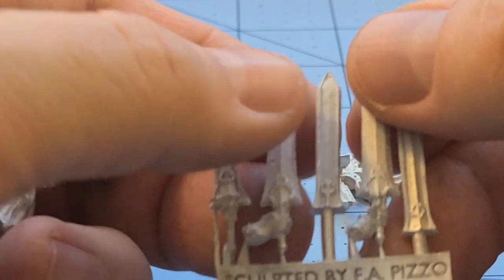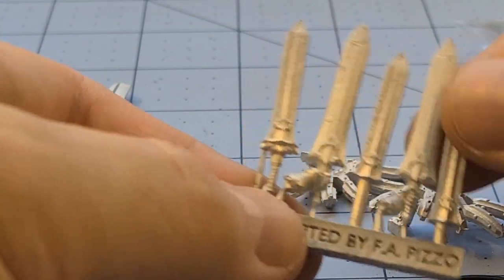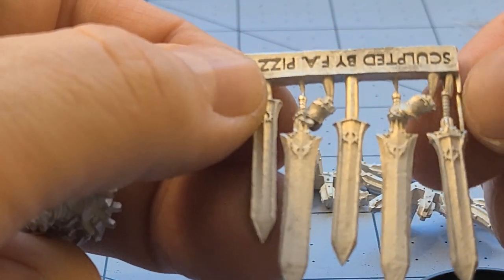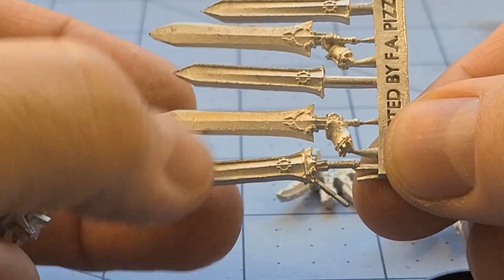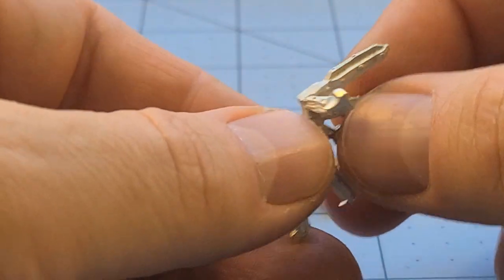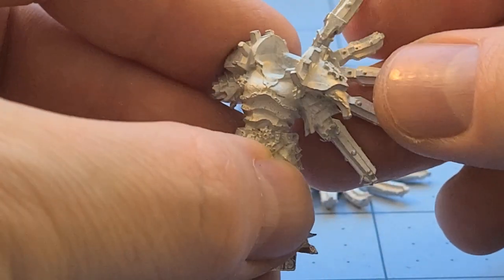Here you can see we've got the blades for his hands and his scabbards. You actually have a choice between using the big spear and the sword, so one way or the other you're getting at least a sword. There are two empty scabbards and one with the blade still in there, so you can make it look correct. And then we have these cool, crazy gear teeth wings. I'll probably need to remove the flash on them.